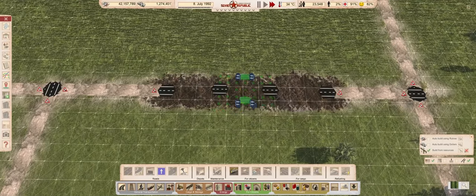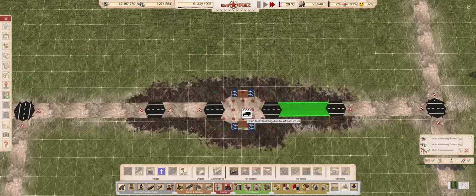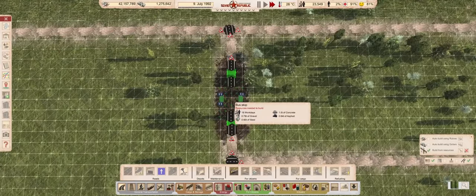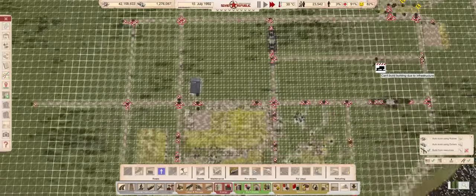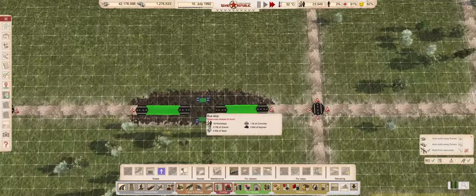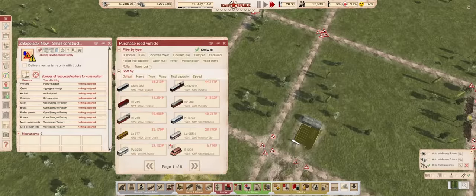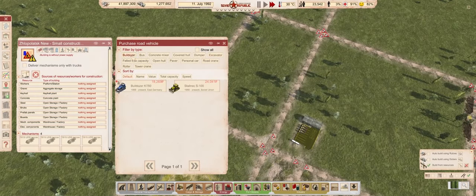Next up, let's add a couple bus stops around the city, so we can use them to move people to the center. We will still have some local services, like shops, swimming pools, schooling, and such, but for out-of-town work, they will need to catch a train. Anyways, the temporary CO is finished. Let's buy the machines, and get to work.